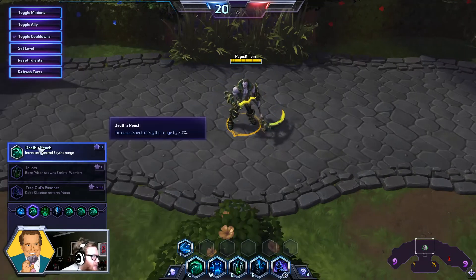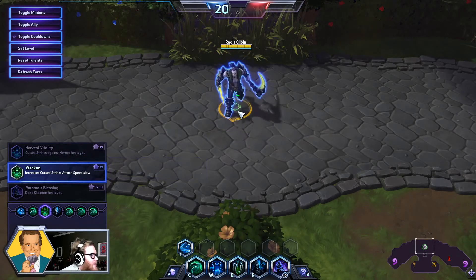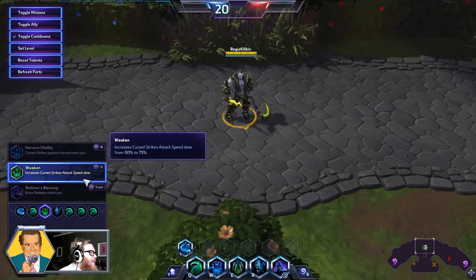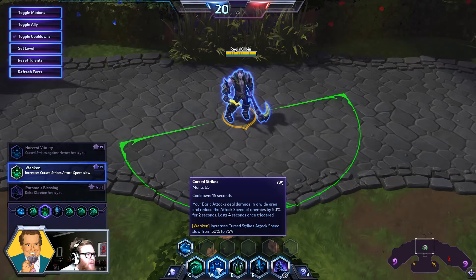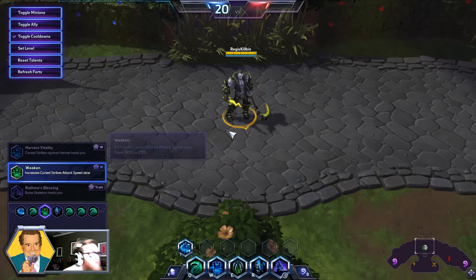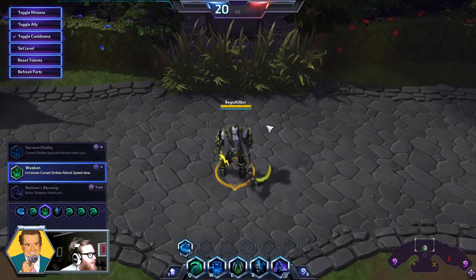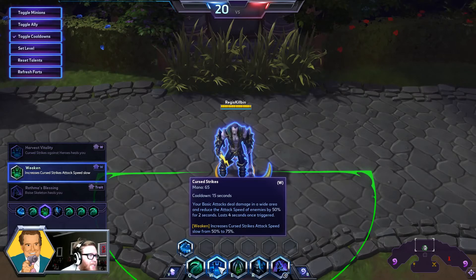You can also just hit people farther away. This doesn't sound all that great on its own, but when in combination with the final three talents, it becomes very, very good. Moving on to level 7 and the talent Weaken — this increases Cursed Strikes' (our W) attack speed slow from 50% to 75%. So this is just a really incredible debuff that was already good, and it's made even better. When you have a 75% attack speed slow applied, it feels like you're not attacking at all. This gives Zool some defensive utility and dueling utility, and just makes him an incredible nuisance to enemy teams.